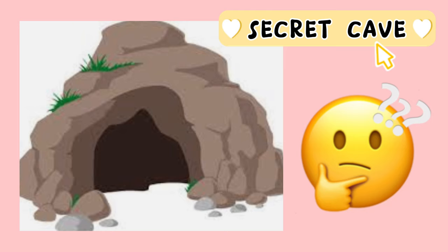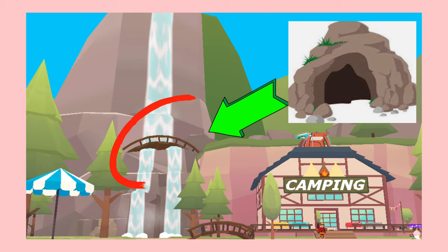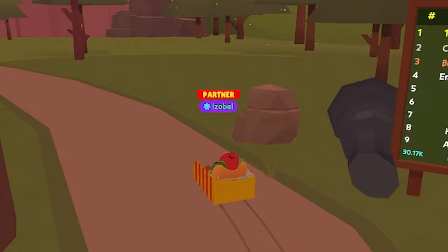All this magic happens in the secret cave. Where is the secret cave? The secret cave is located inside the campground, hidden behind this waterfall.